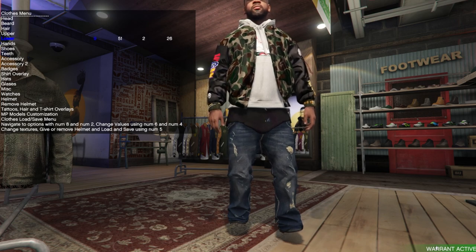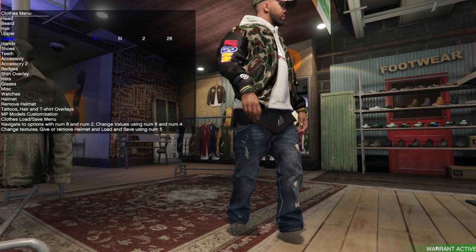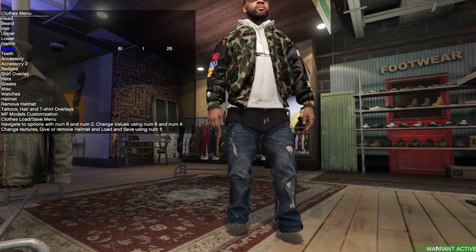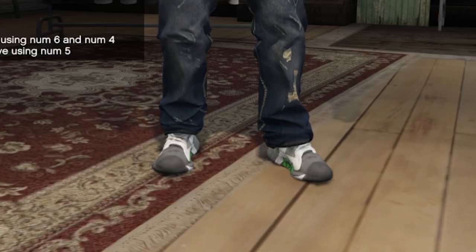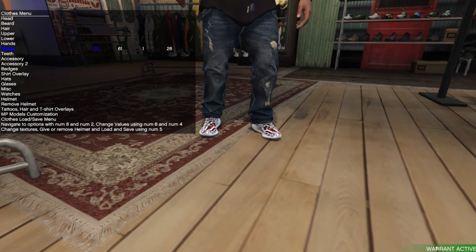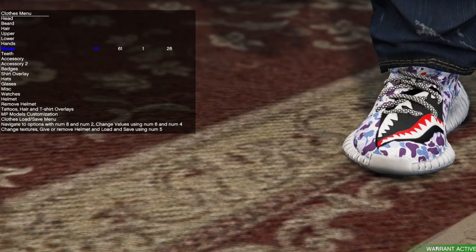We're going to go on down to the shoes now. I'd probably have on some Jordans considering we got a hoodie on, but we can always change that. Let me hop on down to our shoes real quick - you're going to see these shoes, they're going to be kind of wild but they're BAPE so they gotta be good. And here we have our Yeezy Boost 350s.